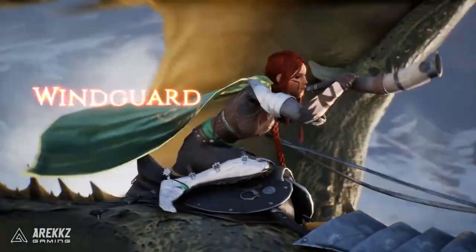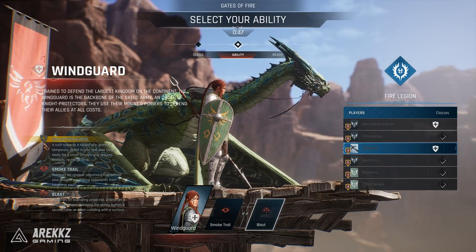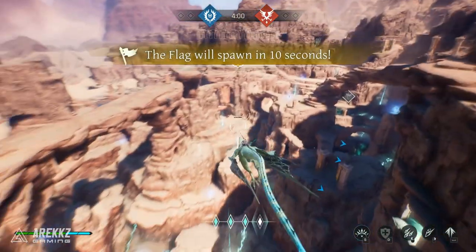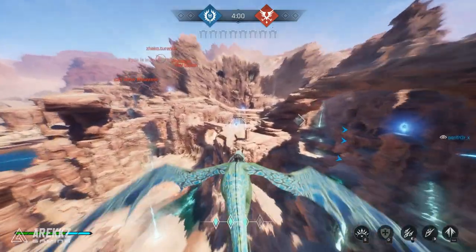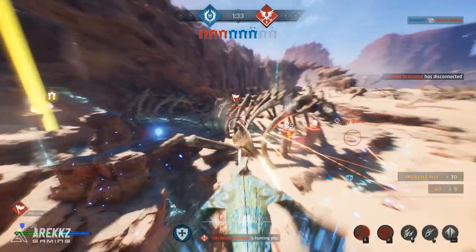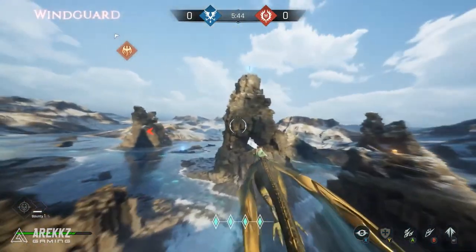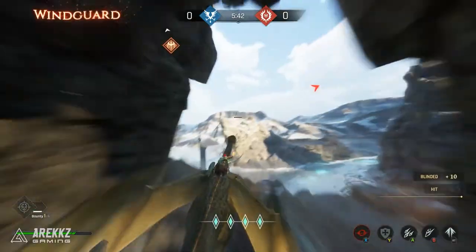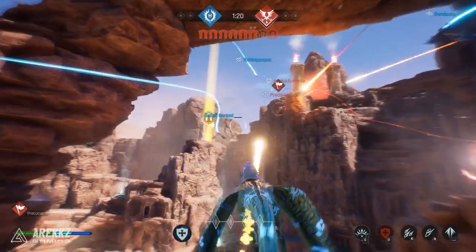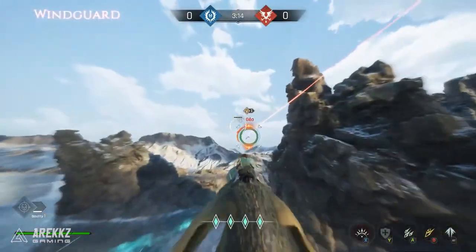The second class available is the Windguard — sort of the healer slash support class, but honestly it's still a pretty good class if you want to rack up kills. Its signature ability is Salvation Surge, which allows you to beam towards one of your allies and give both you and them a shield, healing you as well as reducing your fireball recharge time. You also get a choice between Smoke Trowel, which lets out a large poisonous smoke screen useful for hiding and hurting enemies who fly through it, or Blast, which shoots a small projectile that, once reactivated, explodes into a large shockwave damaging anyone caught in it.